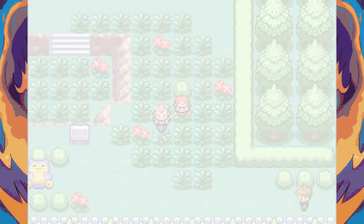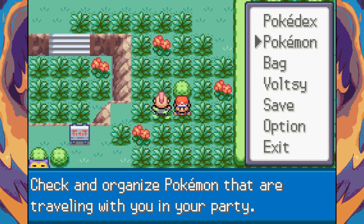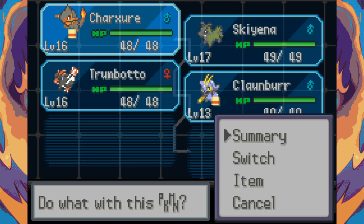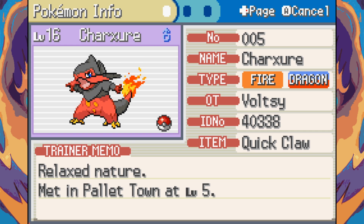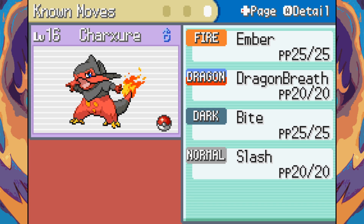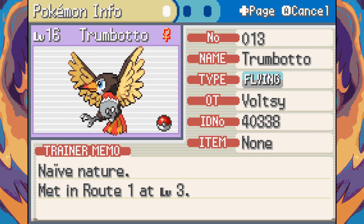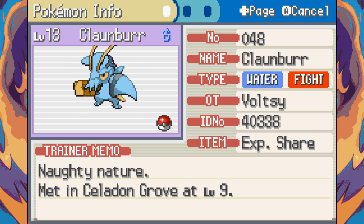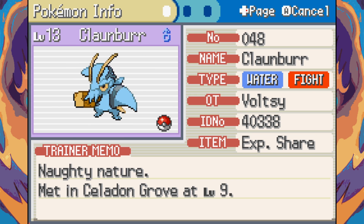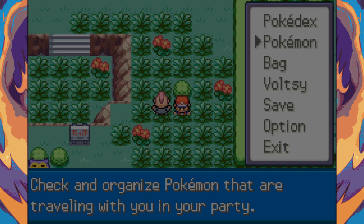Done lots of grinding and we've got brand new evolutions! Charu evolved — now at level 16 with Dragon Breath, which should help. Pid Peck evolved into Tromboto. We've also got Clamber on XP Share. Hopefully we're now ready to take on Gary.